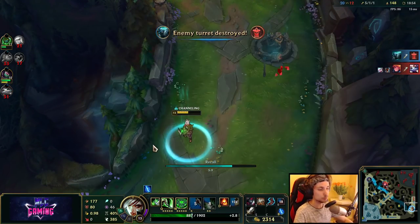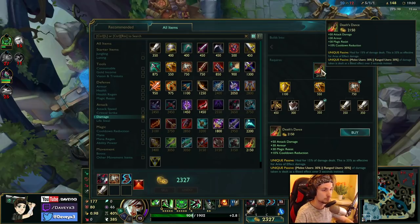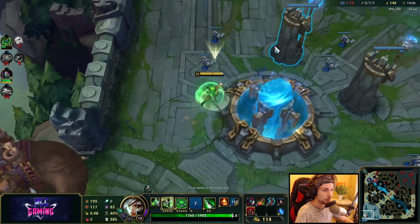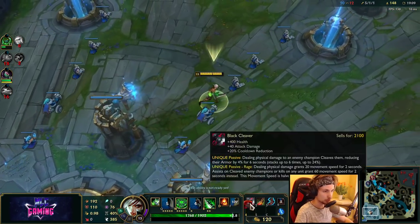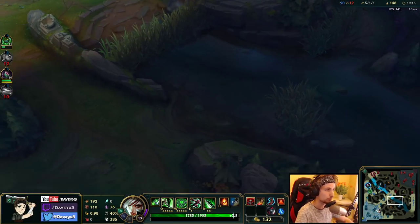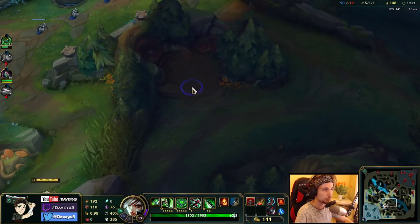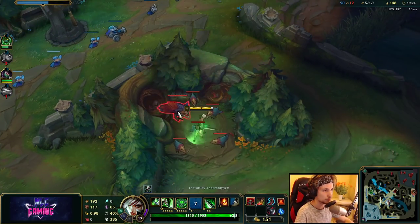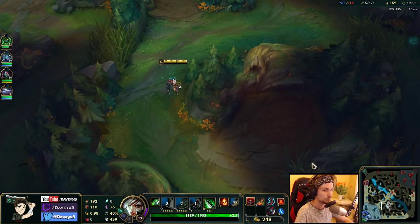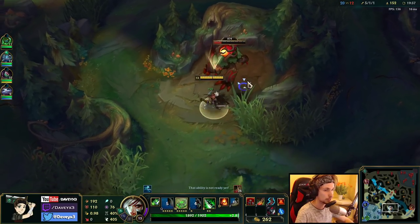Now I can get my Death's Dance, which is going to make me pretty strong. I'll buy a ward as well. Currently there isn't really much to do on the map — every lane is being pushed in. So what we're going to do is take every single jungle camp, farm out the entire jungle, and then by that time there will be people pushing down lanes. As soon as we take everything, we'll move to the pushed lane and take all the farm there to build a big lead. We're currently one to maybe two levels ahead of Renekton.